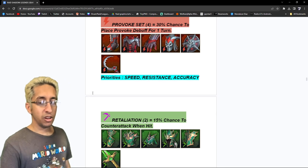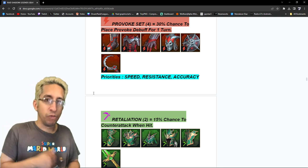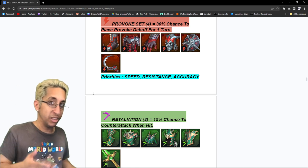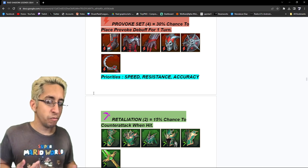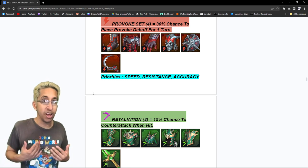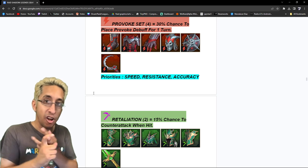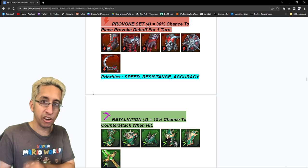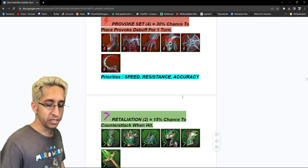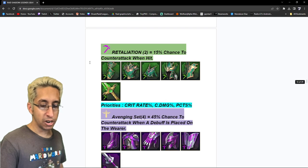Provoke set — it wasn't as crazy before, but with the Decay Head being able to be provoked now and having a lot of AOE champions, provoke has actually gone up really high. So: speed first, so you can keep landing those provokes. I put resistance — some people might put accuracy first — but for me personally, if I'm going to provoke someone and I get attacked, I don't want to get their debuff, their heal reduction, block active skills, block buffs, decreased attack, or decreased defense on the A1. That's why I put resistance. Then accuracy. You can put PCTS as the fourth one if you want — percentages — but you don't even need them to be that tanky. They just need to be able to provoke.